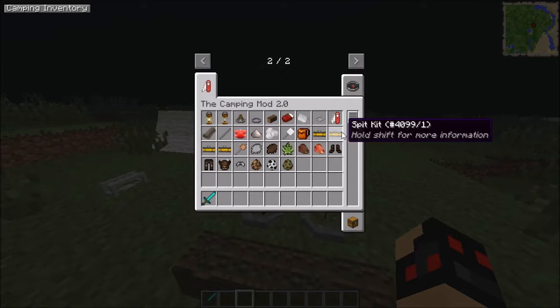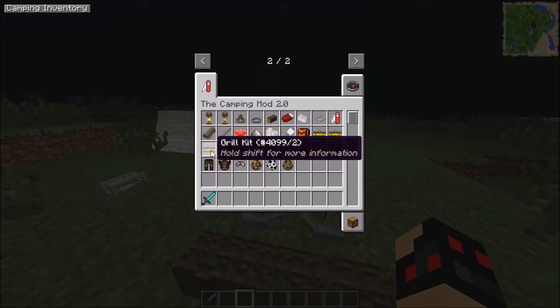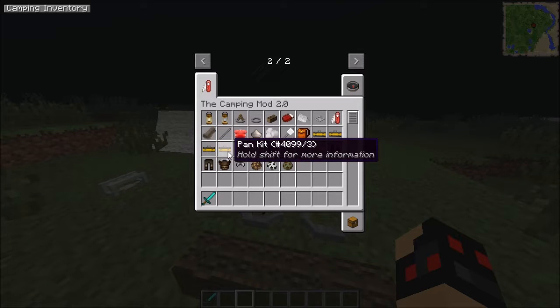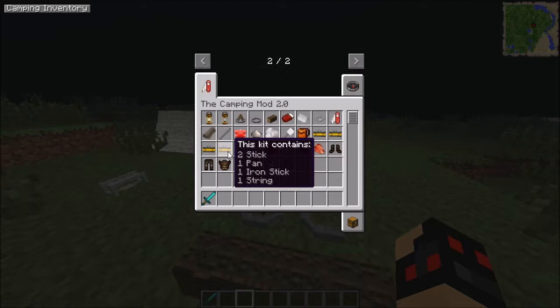There are also these little kits. The split kit contains one stick and one iron stick. The grill kit contains four sticks, one iron bar, and two iron sticks. The pan kit contains two sticks, a pan, an iron stick, and a string.